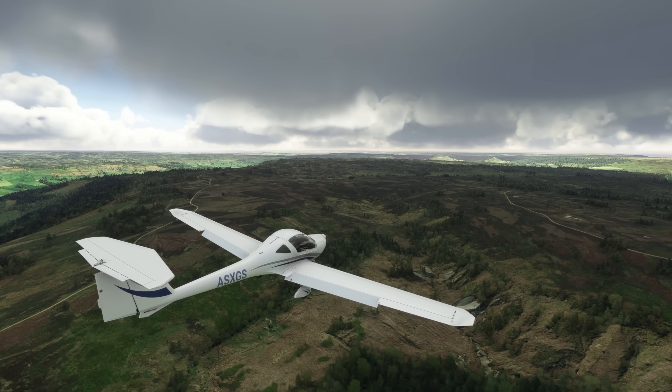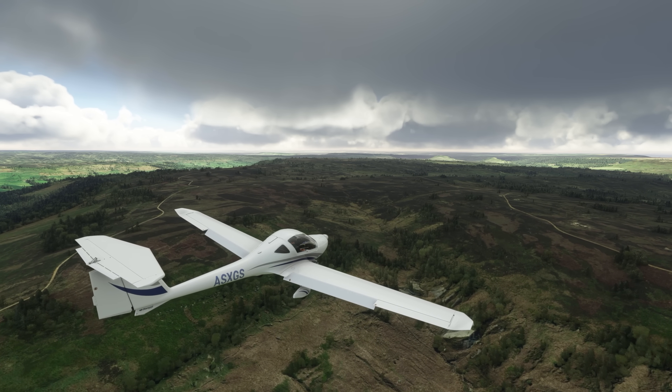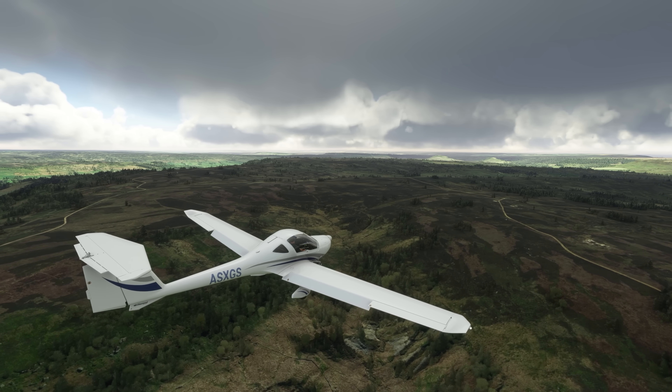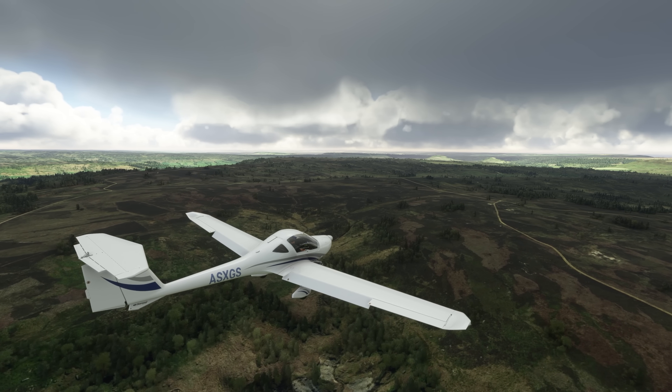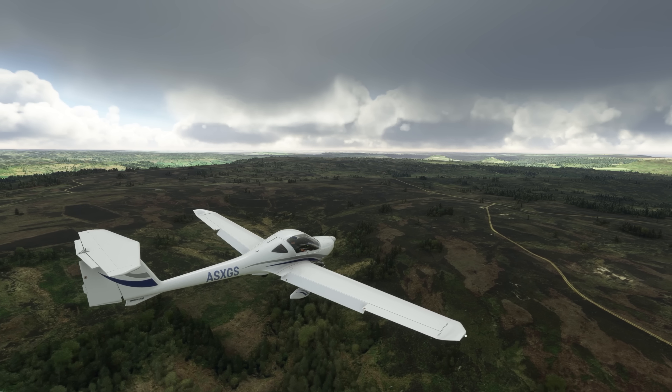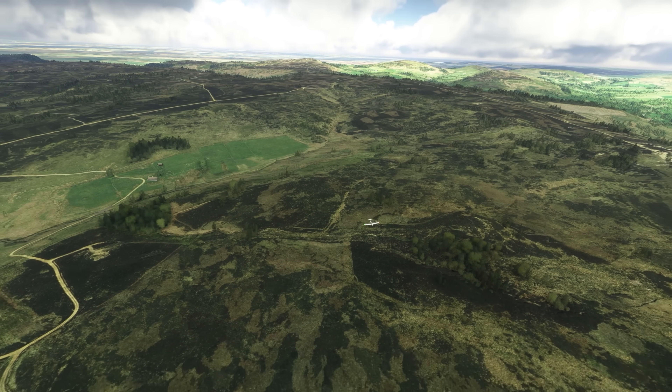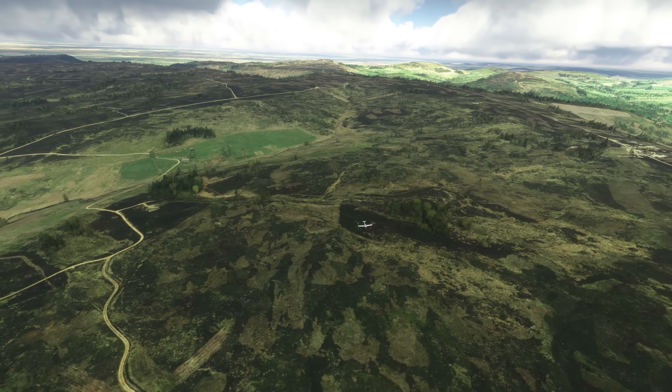Moving away from the visual elements, we come to the World Hub. The World Hub is the tool that simmers can use to alter airports and runways and all that sort of thing directly in the sim. These changes will then be released by Microsoft to the wider audience. The World Hub itself is still in a limited release — it's still in an alpha state.